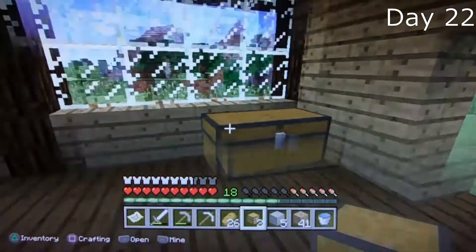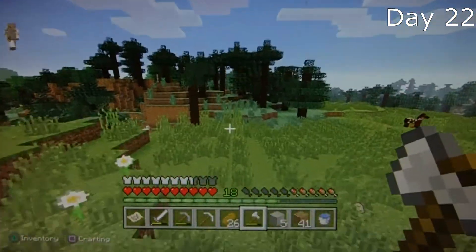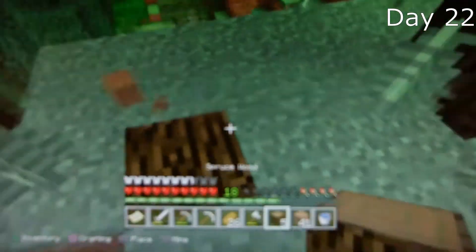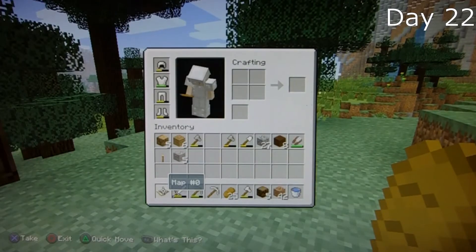I have a chest over here, and a chest over here. There we go — that should be enough for a door, right?